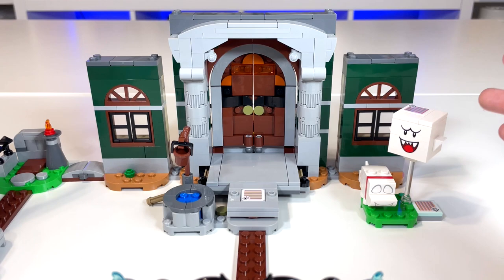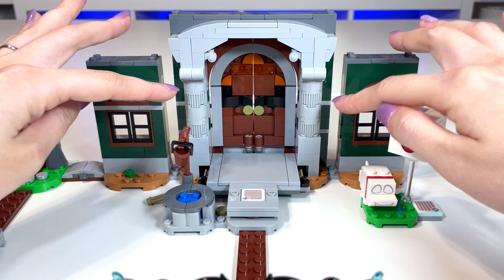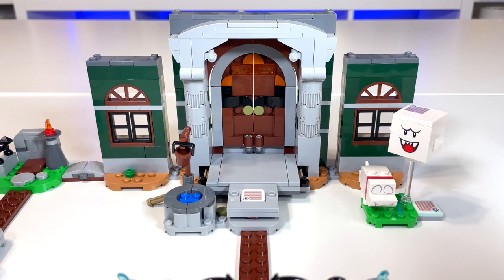Looking to the middle, we get this giant archway — I love how detailed this is. It's simple, but it really looks good. We get these fancy pieces in the middle that we often see in the modulars, and then the columns switching between the plain 2x2 round brick and the textured one just looks really nice together.